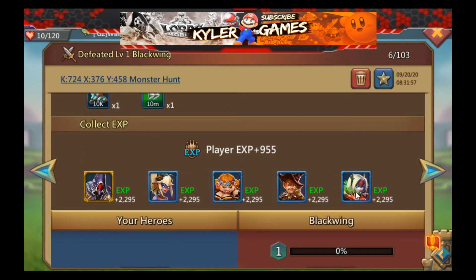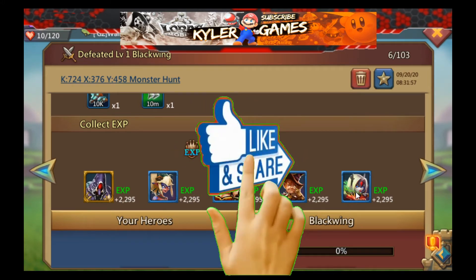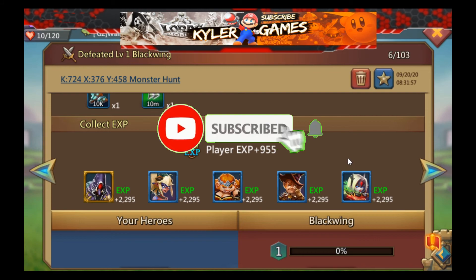Okay, so there you have it — the winning hero combination to fight against Blackwing. Hope you've liked this video. Please like and share, and comment down below if you have any. See you next time!